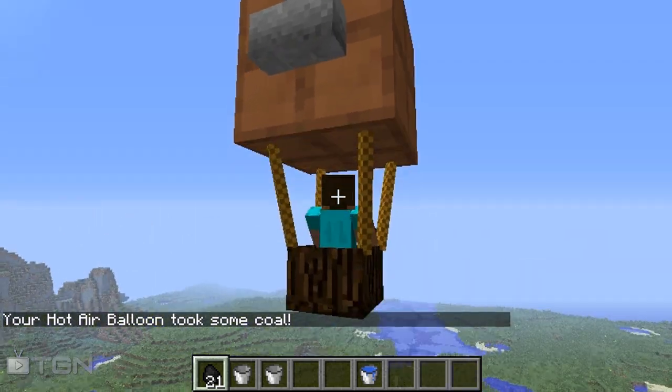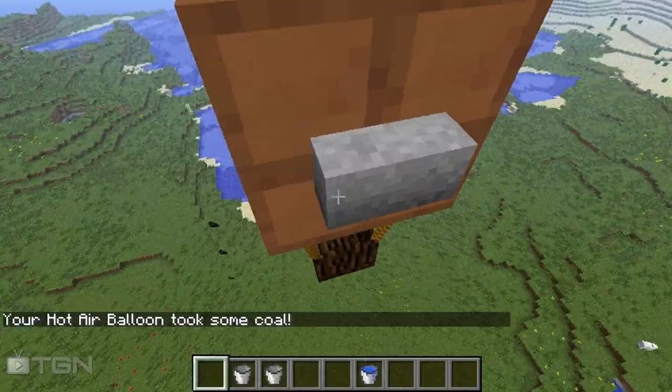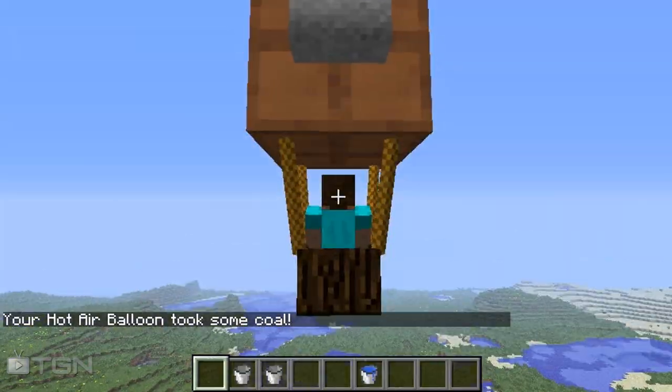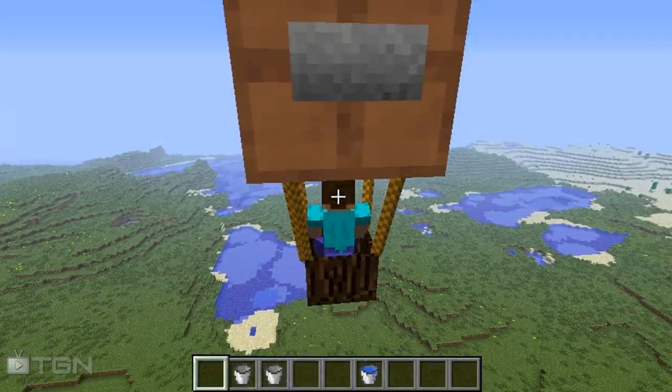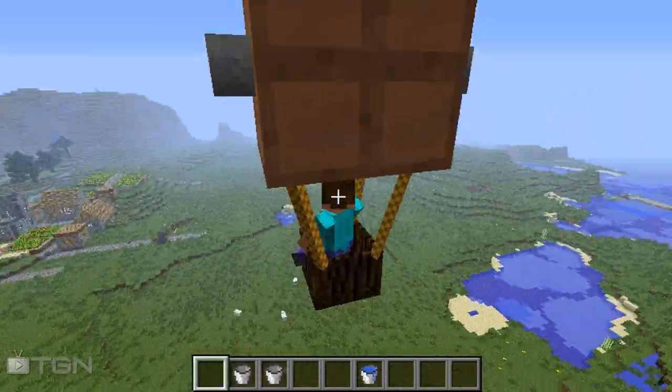We're going to do a little experiment — tossing all our coal off the edge to see what happens when we don't have enough coal for the balloon to fly. I'm pretty sure it will just descend like you saw on the regular one.